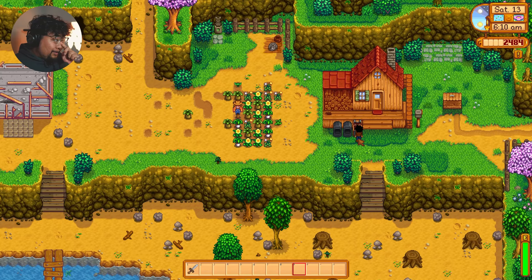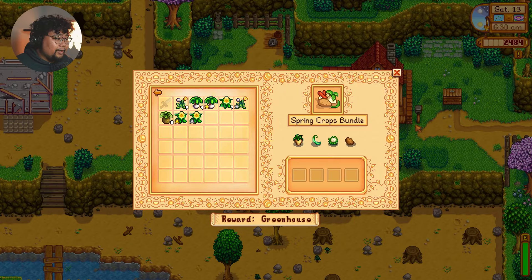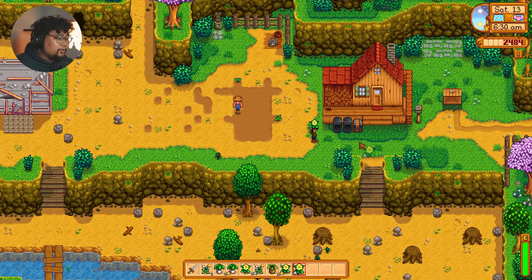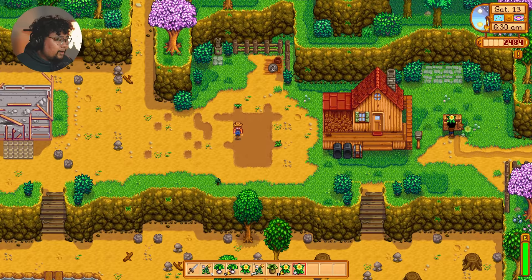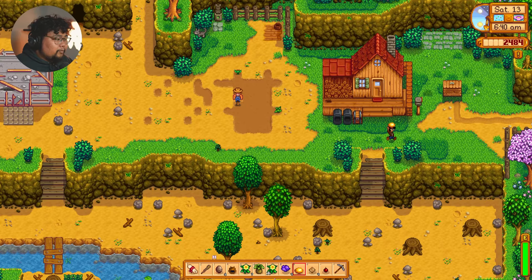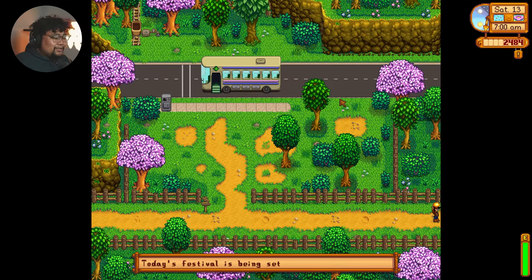That was so close! Oh, look at all the crops — so beautiful! That was hard, but let's go ahead and collect our crops. That's so beautiful. We probably might have to go buy some but these are all foraging stuff. Pantry is just crops — we need parsnip, green bean, cauliflower, and potato. Let me go ahead and put all this in here. We're gonna go ahead and talk to Gunther. We have some geodes and some plants we can take to the mines.